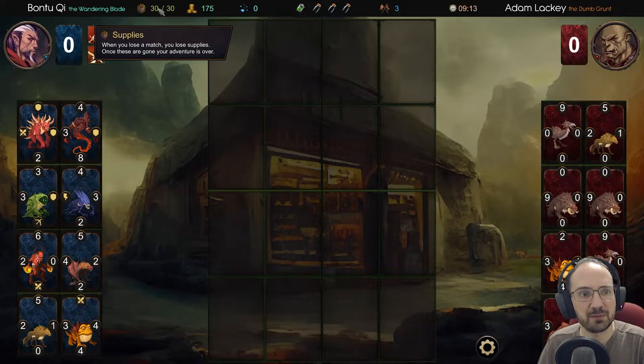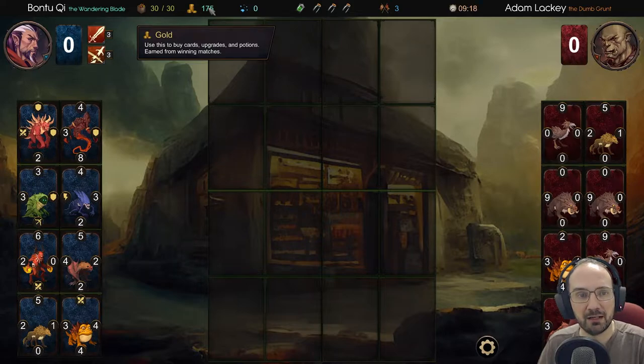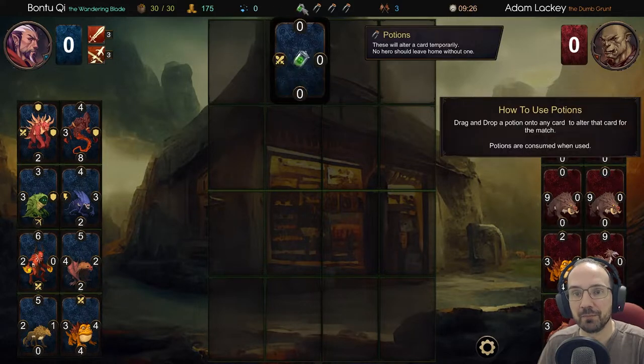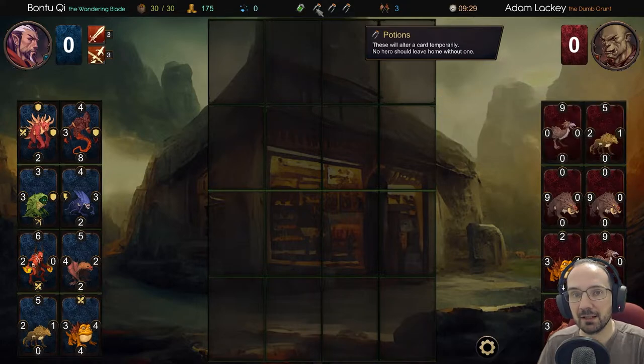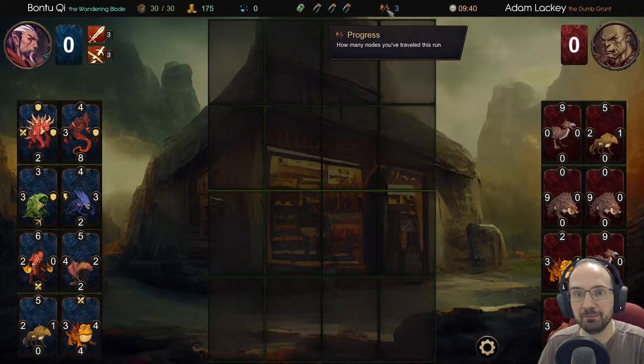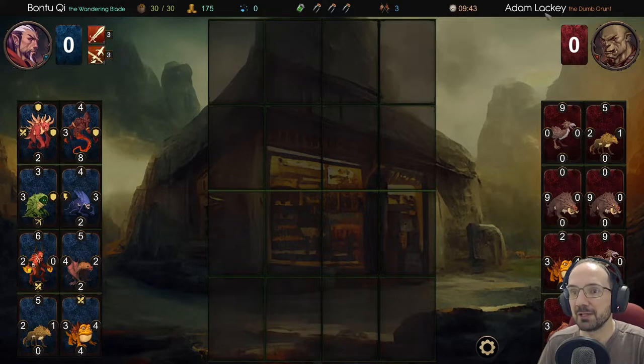Supplies: when you lose a match you lose supplies - once gone, your adventure is over. Gold is used to buy cards, upgrades and potions, earned from winning matches. Shards unlock heroes and persist between runs. Potions: drag and drop onto any card to alter it for the match - that will turn the left hand side into a sword which could be pretty good. Progress shows how many nodes traveled this run and who we are fighting. This is like analysis paralysis nightmare.